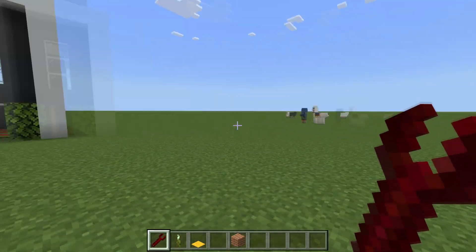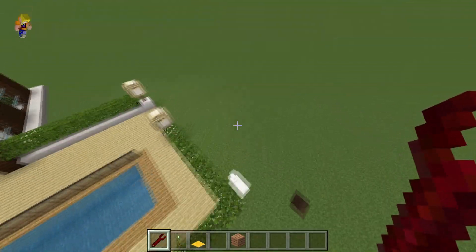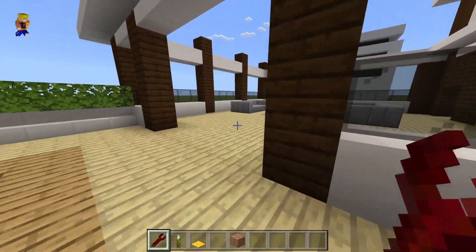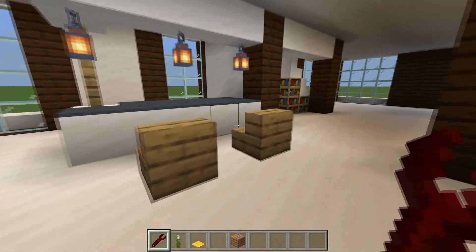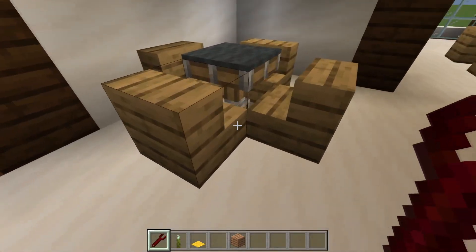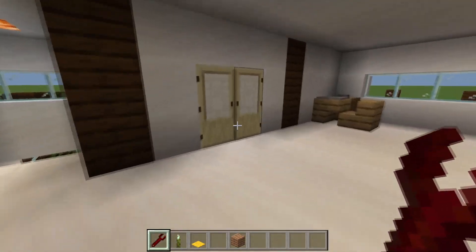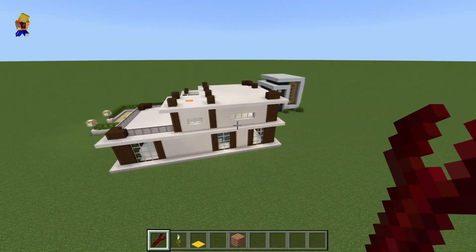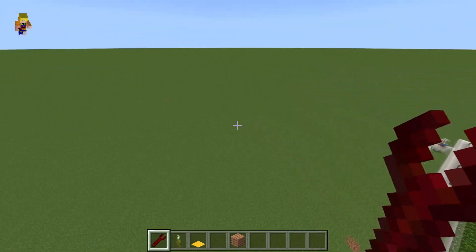Moving right along to number two. It's quite a bit bigger than the last one, but that's how it usually goes. Here's the entrance — we've got a nice little swimming pool on the side, an outdoor fireplace, very nice. They put a lot of effort into this. Inside, we've got nice marbling on the floors, a bar, book area, dining area, and a piston-driven table. Heading upstairs: master bedroom and a decent-sized balcony. Yeah, that is a decent-sized modern house — quite a bit bigger.